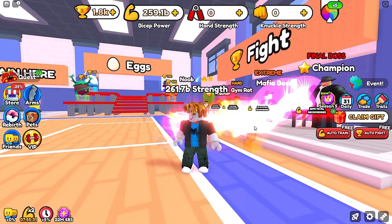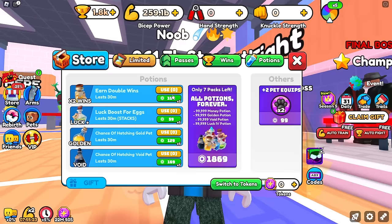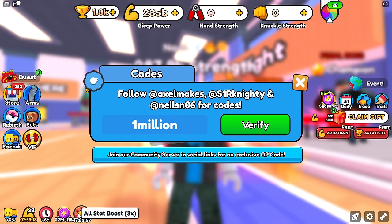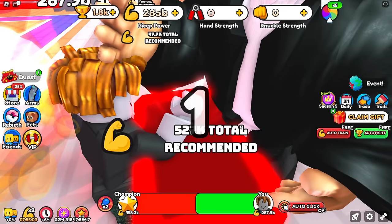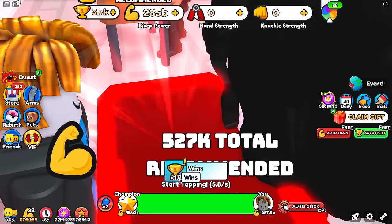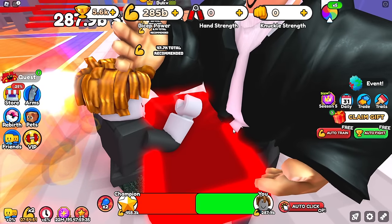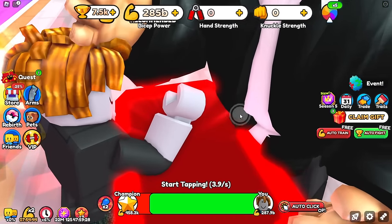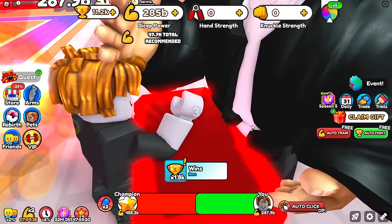Usually the biggest issue for these challenges is getting wins — it's super slow on an account like this with no winner winner pets or wins potions. But recently the game came out with a code '1 million'; when you type this in, you get a 48-hour all-stat boost, a 3x stat boost. It's actually wins, so we now have a permanent 3x wins boost for the rest of this challenge. It also affects strength, so our team is basically a 15 billion strength multiplier with just 3 pets. Absolute insanity.